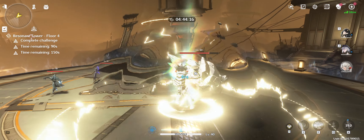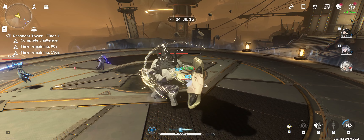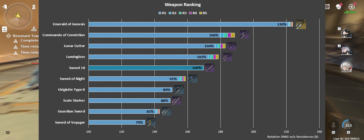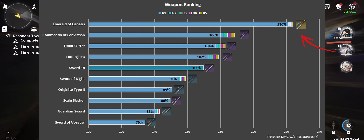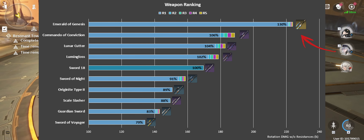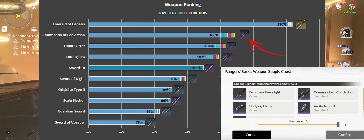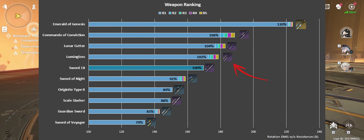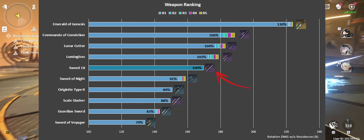In both cases, you want to end your rotation with your echo skill, and then immediately swap cancel to the next unit. Among weapons, Emerald of Genesis is her best in slot for now, but every Sword user wants this weapon. Among the 4 stars, Command of Conviction is the best choice and free if you pick it from the weapon selection chest, followed by Lunar Cutter, and then the Battle Pass option Lumen Gloss. Sword 18 is your 100% free play option.